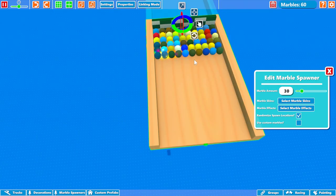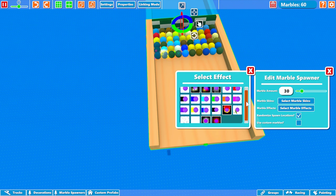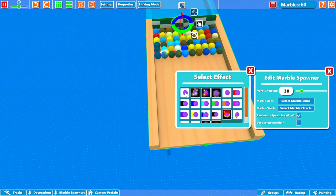One of the updates broke something — it's always selecting this effect and I don't want that effect. No effect. No offense, the effect is cool, but I just want some regular marbles.